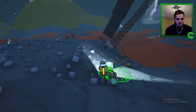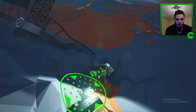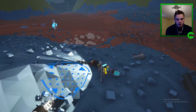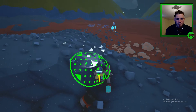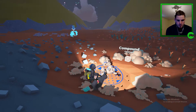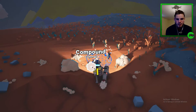Oh okay, we got oxygen. What is this? Can we collect it? Looks like a big piece of metal. Okay — collect! Compound, this is something we need, let's collect it. Nice. I think I accidentally put it away — need to get the hang of these controls.